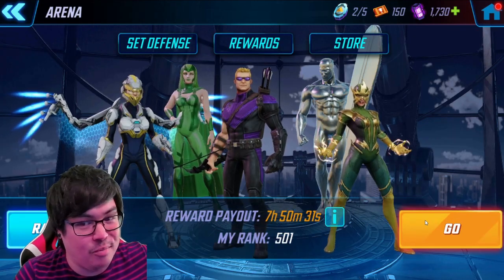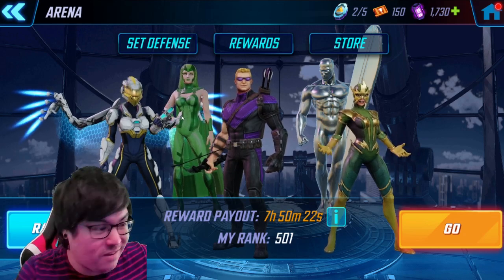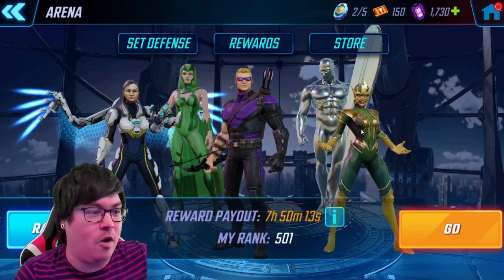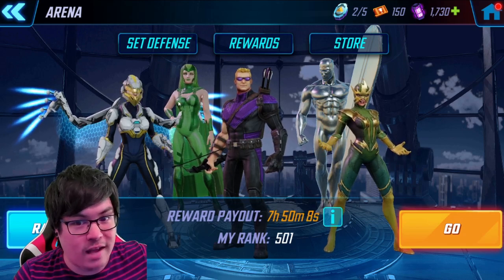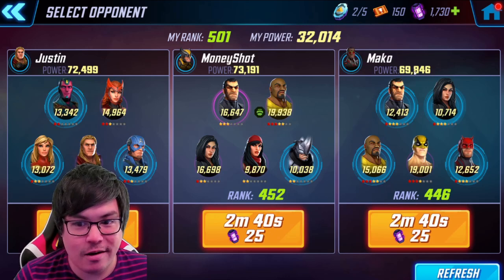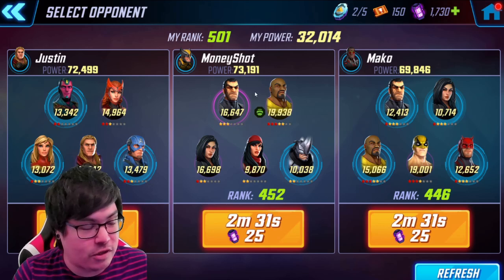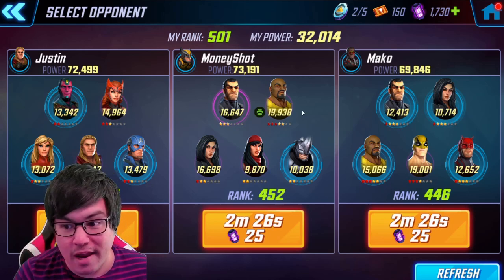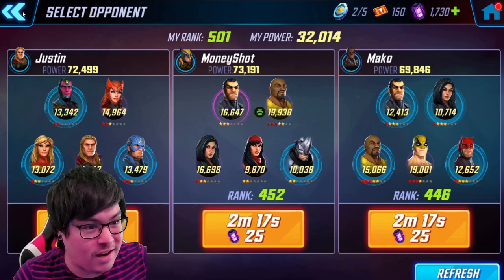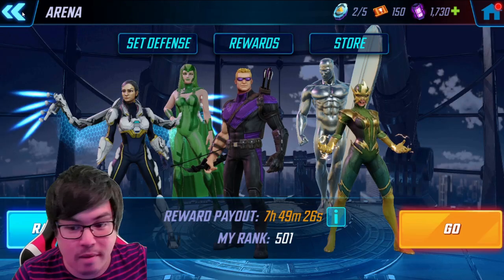In arena I'm at rank 501 now, which is pretty good considering I started at 6000 when arena first kicked off at level 30. My offensive team is Kestrel, Silver Surfer, Electro, Hawkeye, and Polaris. Electro is fast and applies offense down, Hawkeye clears and does blinds, and Polaris pulls them all together so that Silver Surfer and Kestrel specials rip right through. I'm going up against teams at 60–70k and still winning at 32k — it's crazy how much value Kestrel and Silver Surfer bring.